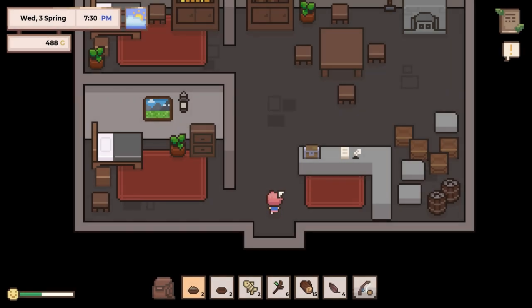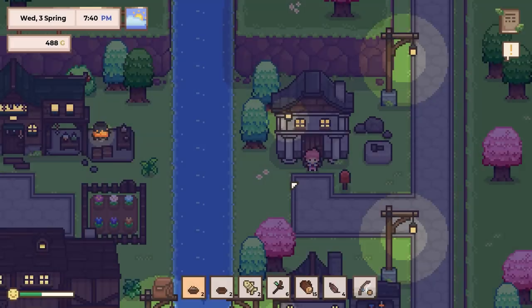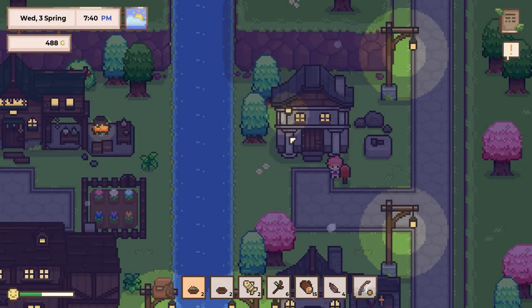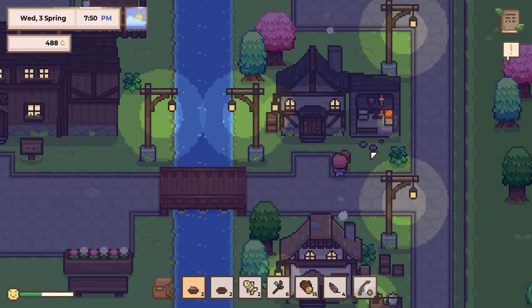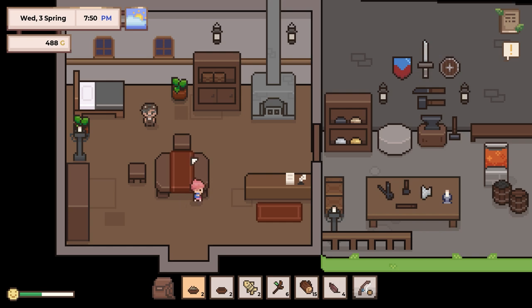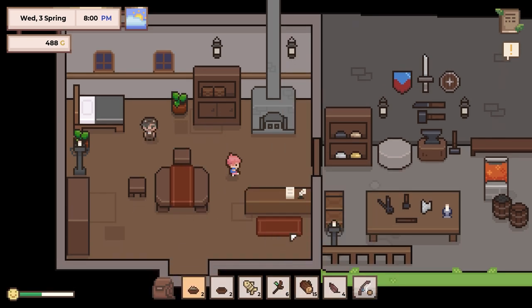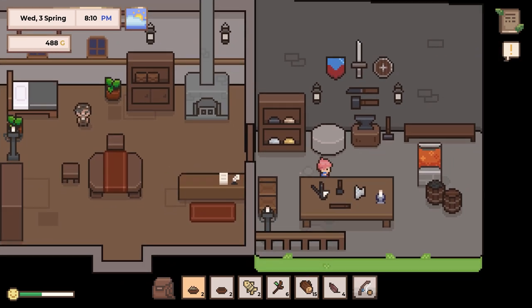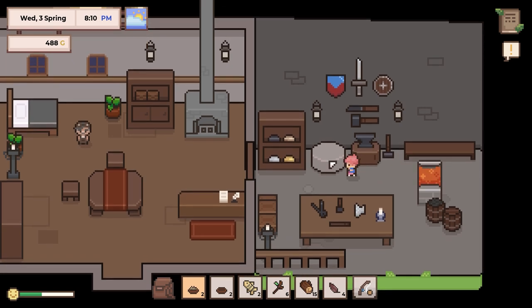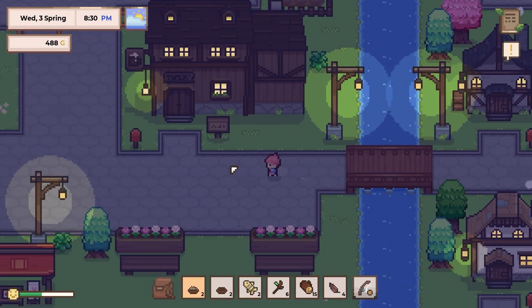Whose residence is this? I'm not sure. This looks like the blacksmith's shop, so I'm guessing that must be the residence. Greetings, says Remus. I see, that's cool. Can we do anything in here? I think I'm going to need to hire the help to build stuff. Cute little pixely person.